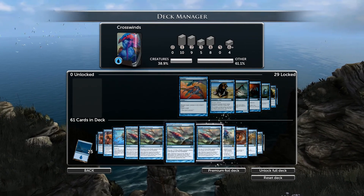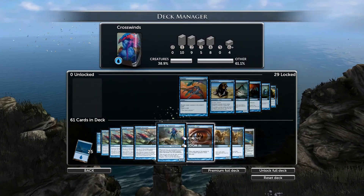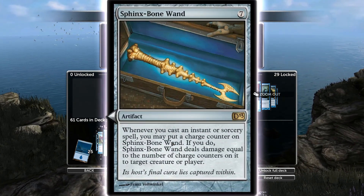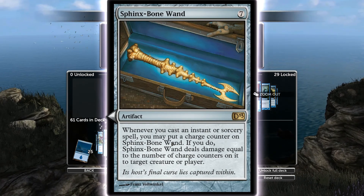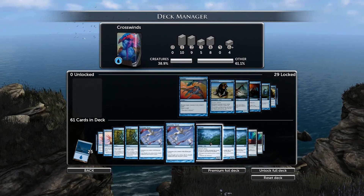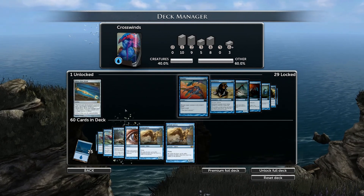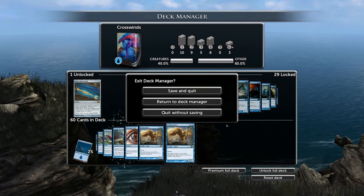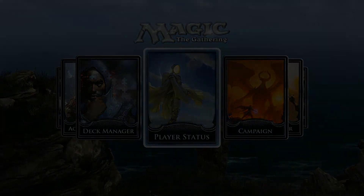We're now at 61 cards and we definitely want to keep Tauran in there, so we'll get rid of something. That's really expensive and we really don't play that many sources — I'm going to take that out for now. Alright, so apparently random encounters. We'll go to the next one.